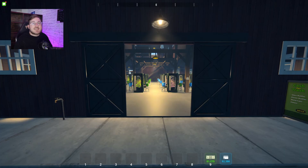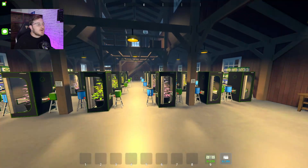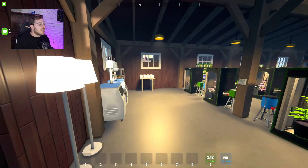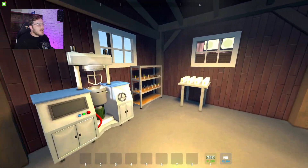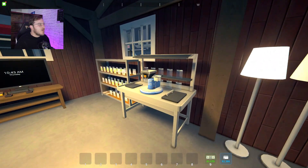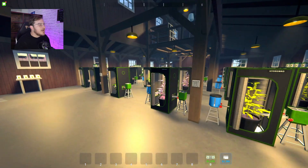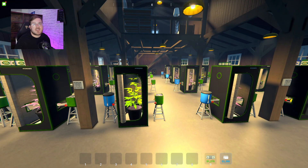Before we go into a step-by-step of how to install the barn mod, we're going to do a quick barn tour so I can show you guys how I filled up this property. Right when you walk in, you have a little bit of storage here. I have a mixing station, a bagging station, a little more storage, and a little TV just for the aesthetic. I wanted it to be very spaced out.